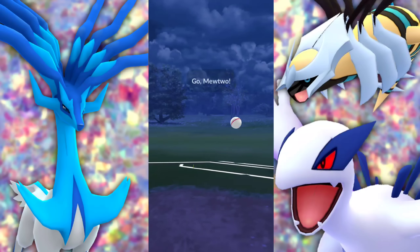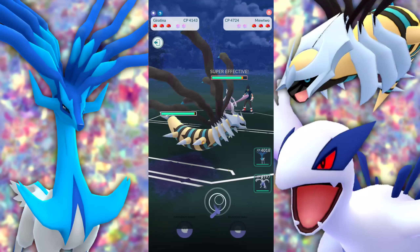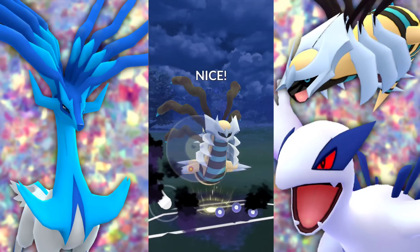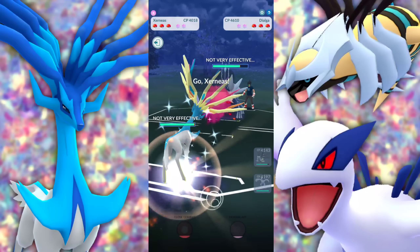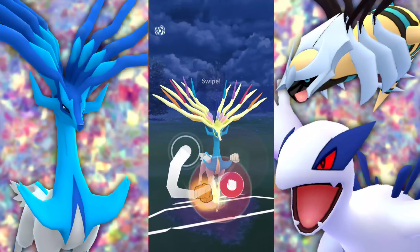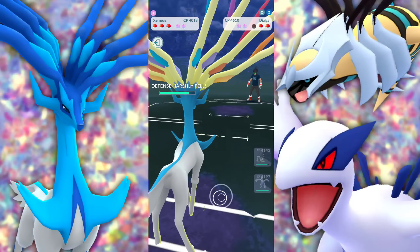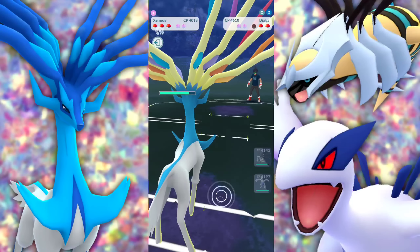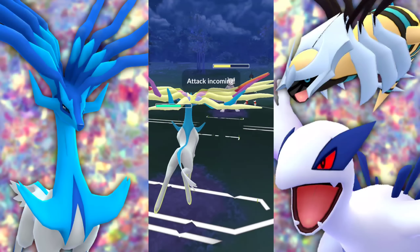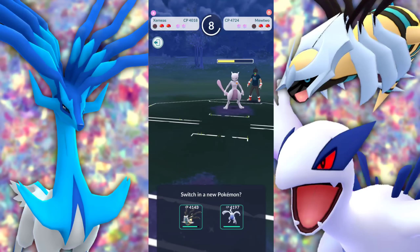Bringing in our Giratina — we're still in a good position. Psystrike is doing a ton of damage. I'll say it again: you can go for Shadow Ball then Psystrike, but it's a waste of time — just go Psystrike, Psystrike, even if your opponent is weak to Ghost, unless you know you'll KO them. They swap to a Togekiss — no problem. We go Shadow Ball, bring in Lugia, Ancient Power does decent damage but they hit with Aerial Ace — we shield. Going for Sky Attack and taking out that Togekiss. In comes Mewtwo — they back out because they already knew it was pretty much over.